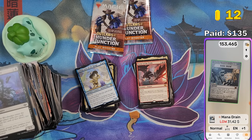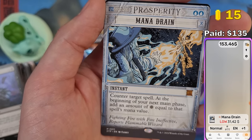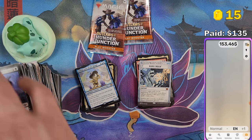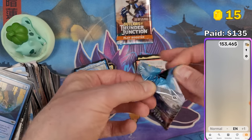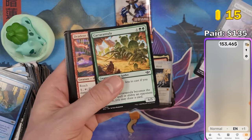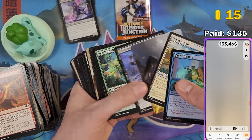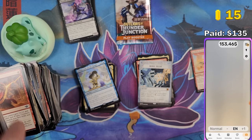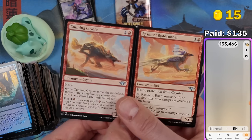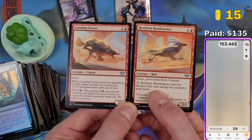We hit $153! Holy crap, and we still have two packs left. This set didn't disappoint. We got Nashi — Nezumi Link Breaker — Nashi was also part of a story. Oh, we got the Road Runner! Let me find the Coyote. Road Runner and Coyote — Cunning Coyote and Resilient Road Runner. The Road Runner has protection from Coyotes, and I think this is the only Coyote in the whole set — pretty funny.